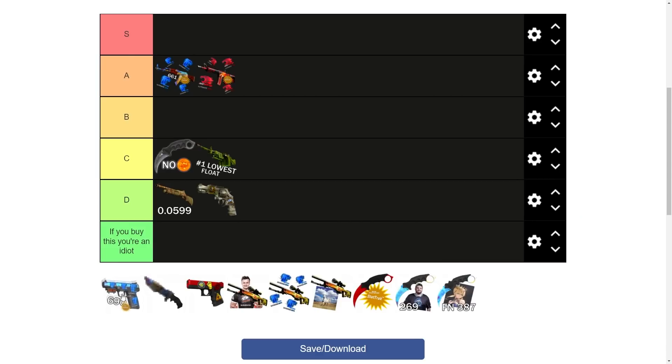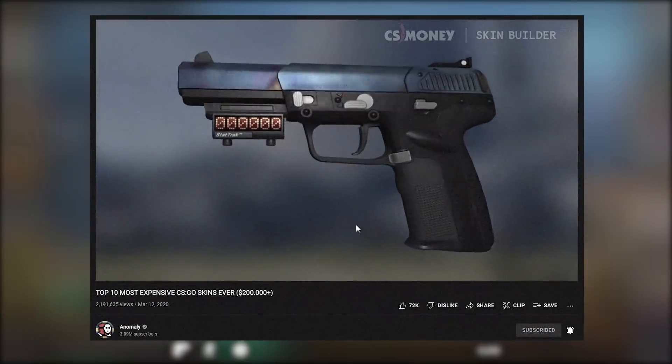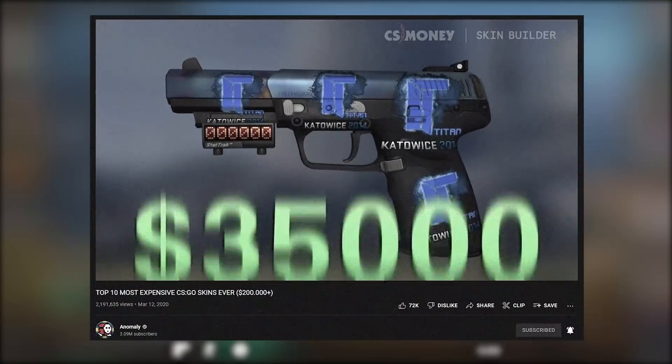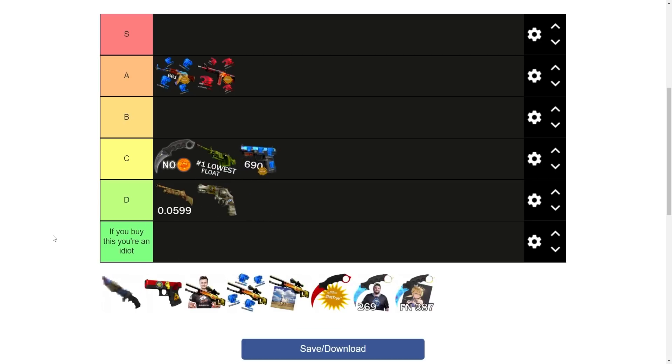The seventh skin is the StatTrak factory new 690 pattern Five-SeveN Case Hardened with four Titan Holos on it. This is essentially the best Five-SeveN blue gem with four of the best sticker in the game on it. It's interesting because it used to be on everyone's top 10 list, but these days everyone seems to have just forgotten about this skin. On paper it has a lot going for it — it's like the pistol version of that AK scar pattern — but if people have stopped being interested in it, it can't really be ranked that high. So I'm giving this one C-tier.